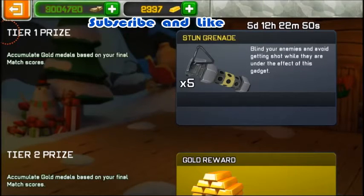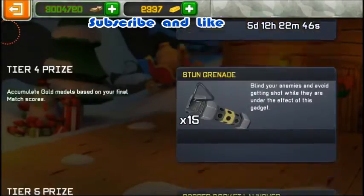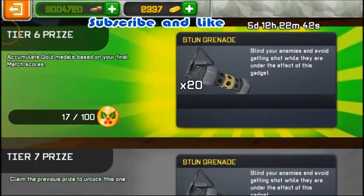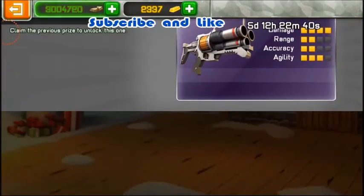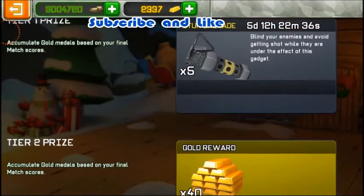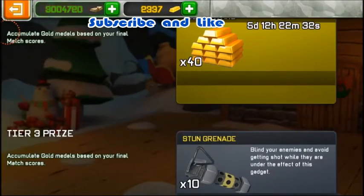You have to do this for all those tiers. As you can see, I am in tier 6. This trial is a grind, so it's like a commitment — you have to take your time to finish it. The best gadgets to use are the stun grenade and ballistic knives.